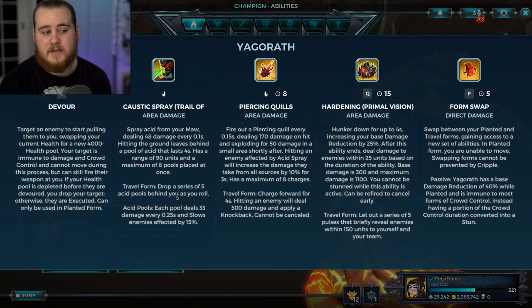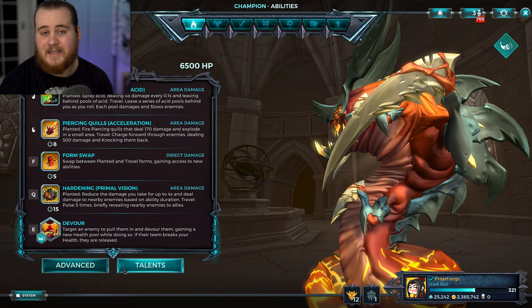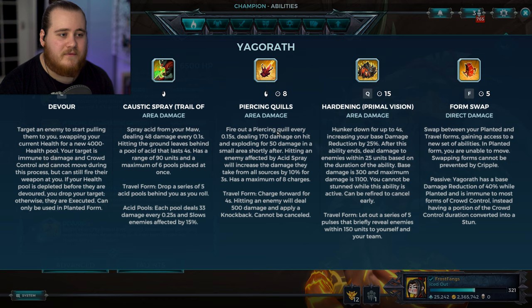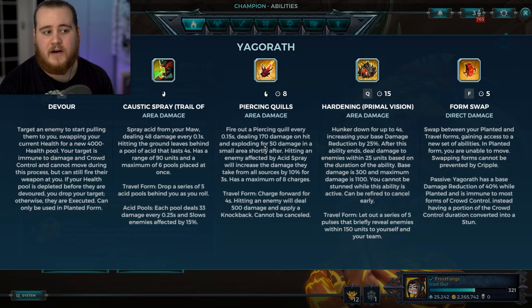In travel form, you drop a series of 5 acid pools behind you as you roll, but that has a cooldown they don't mention anywhere - I'll check that in target practice. The acid pools on the floor deal 33 damage every 0.25 seconds and slow by 15%, which is pretty good. For your right click you have piercing quills, which I'd say is the most interesting part when it comes to damage output. You fire a piercing quill every 0.15 seconds, although that's a little misleading, and they deal 170 damage on hit and explode for 50 in a small area.